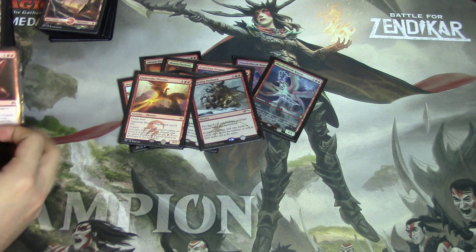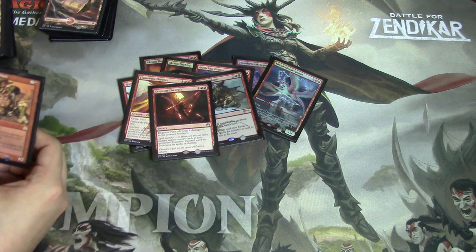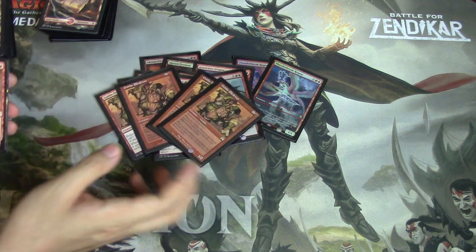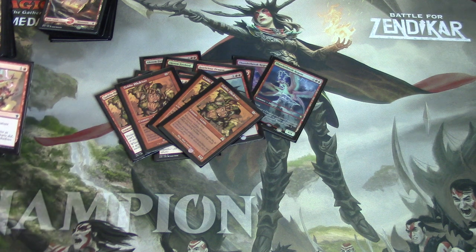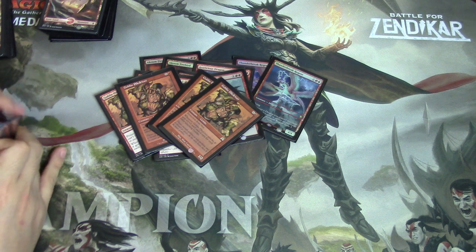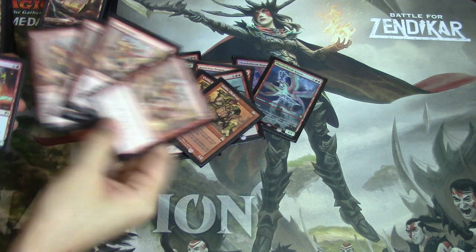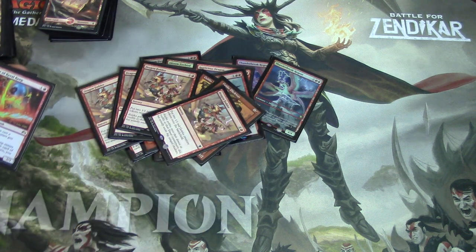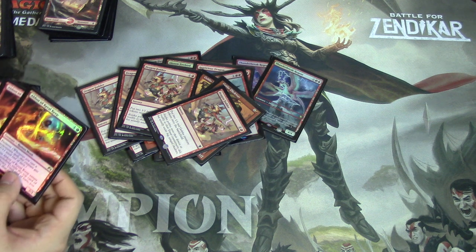Obviously Goblin Piledriver, as you will see later on. Exquisite Firecraft — this card is expensive for some reason, but I don't have the money to buy it or trade for it, given that this is a budget series where I started with $10, started with the free Trial Deck, and now we're here. Goblin Piledriver is very good — obviously you have a ton of Goblins, token producers, and just getting in there.